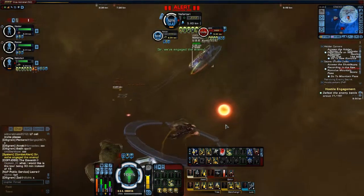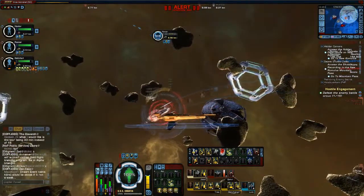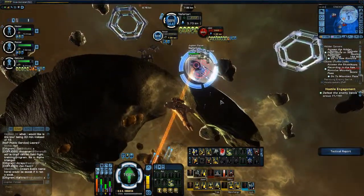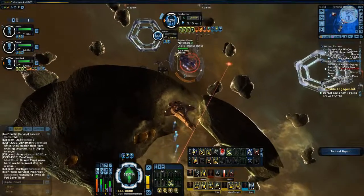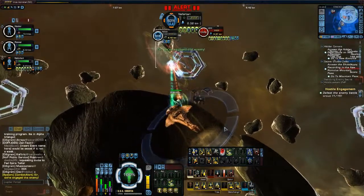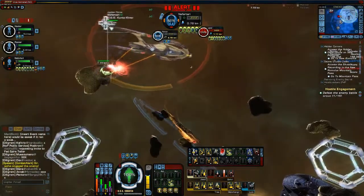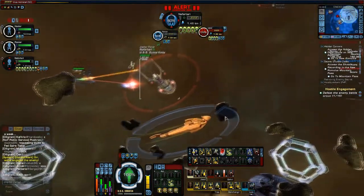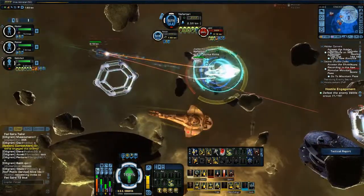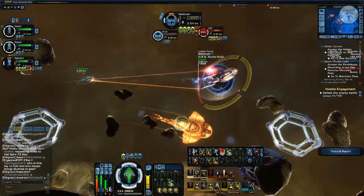Since she is using an attack-oriented cruiser — the Gal-X class — it doesn't have too many spaces to be a full-time healer. But ships like the Odyssey, which has the Lieutenant Commander Universal stations, can turn themselves into a full-time healer with secondary engineer or secondary science, or into a more tank/DPS-oriented build. Bear in mind that ships with universal slots can create a multi-role build.